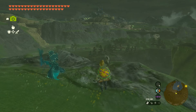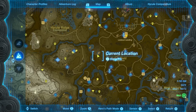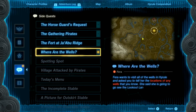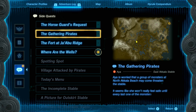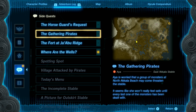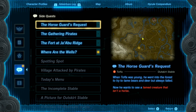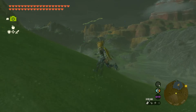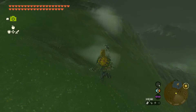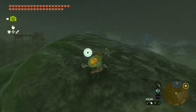Restless Cricket - and I lost it. Oh well. Anyway, we've got some quests to do. The Fort at Jabu Ridge - we still need to do that. The Gathering Pirates. And the horse guard's request - we need to bring a deer. A doe, a deer, a female deer. Or some kind of deer.